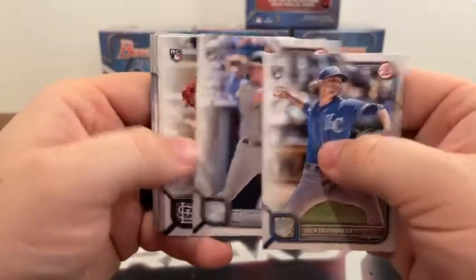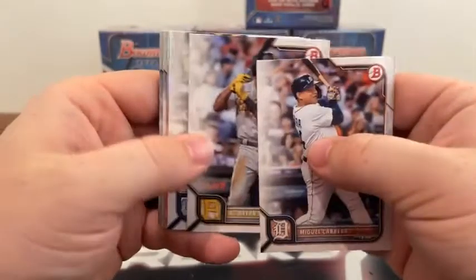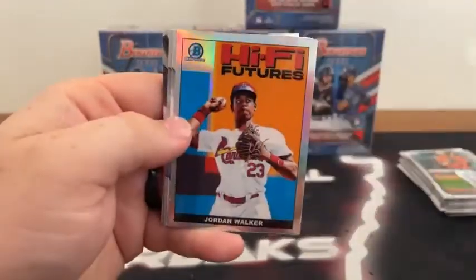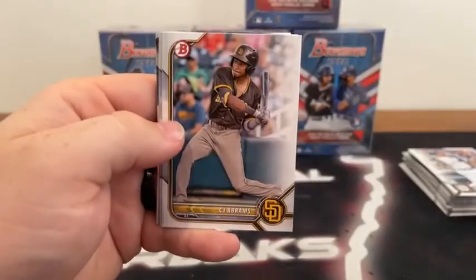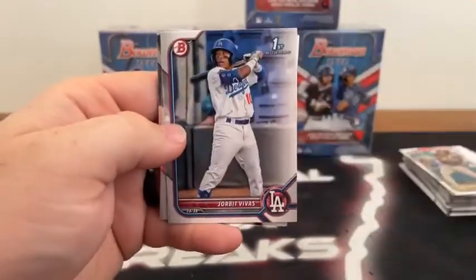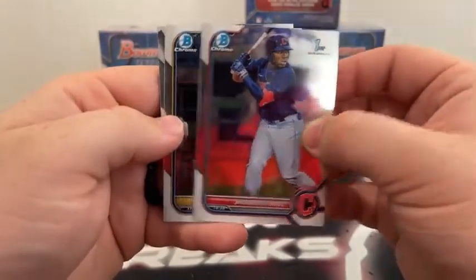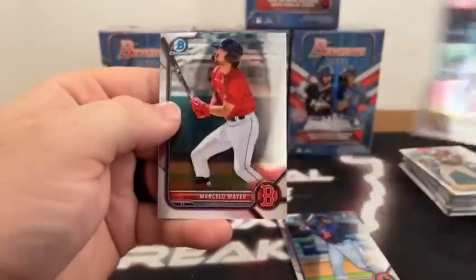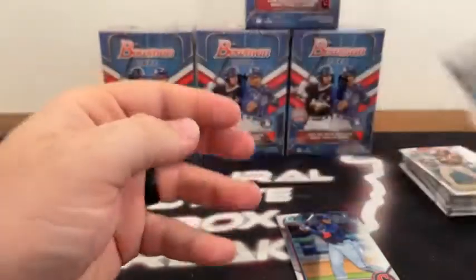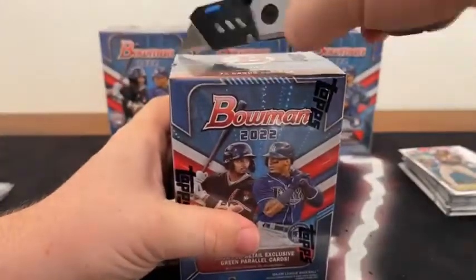Last pack of box number one: a rookie of Jackson Chourio, Gavin Sheets, Juan Yepez to St. Louis covering Miguel Cabrera, Ke'Bryan Hayes to Pittsburgh, Randy Rosario. There's a Hi-Five Futures of Jordan Walker, a paper CJ Abrams, Valenzuela on the First Bowman paper, Vivas to the Dodgers. Then a First Bowman Chrome of Noel, a First Bowman Chrome of Vargas, and a Chrome of Marcelo Meyer for Boston — three chromes in that pack. That's how we end blaster box number one.